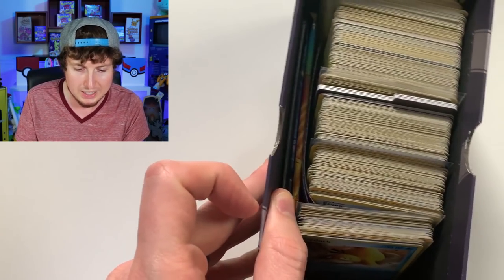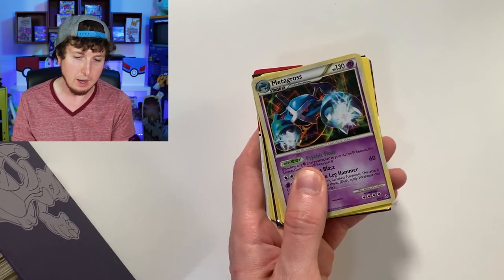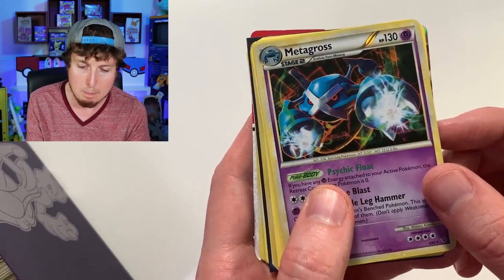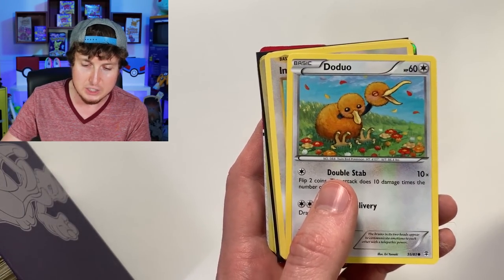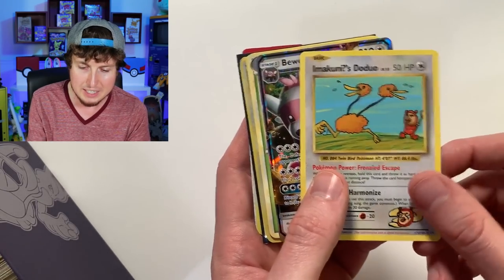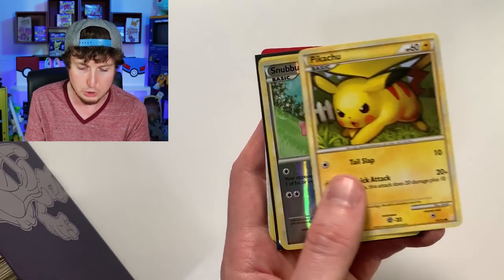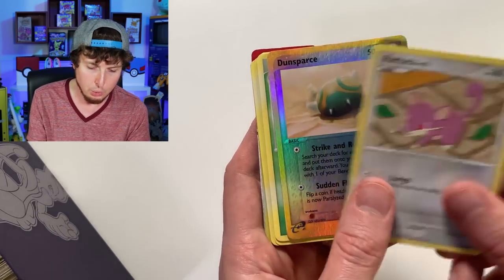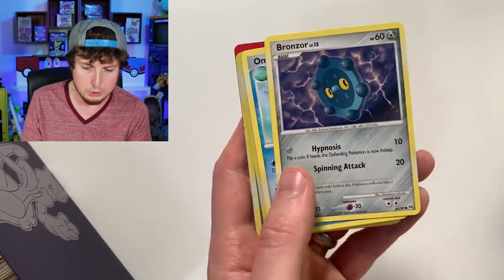It looks like there's some packs in there too. There might be dust on these at this point. We have a Metagross. So you can see it's just random. This right here is from the HeartGold SoulSilver era. But you can see it is just like random cards — Bayleaf, obviously more HeartGold SoulSilver era stuff. Snubbull, of course. Psyduck. Oh wow, so that's some older stuff as well.